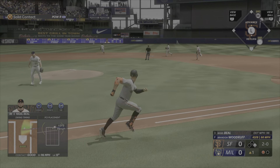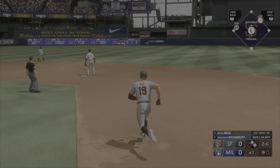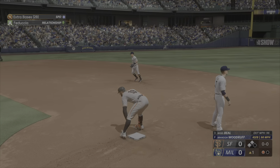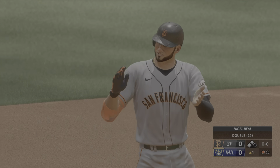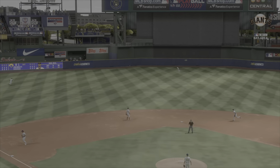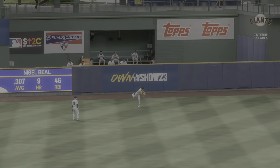Into left center for a base hit. Lead runner makes the turn at second. Lead runner holds at third, so two runners in scoring position and just one out. He was all over that one — just a great approach. Looked like that was exactly what he wanted to do with that pitch, and right off the bat he knew he was taking that wide turn at first to head for second.